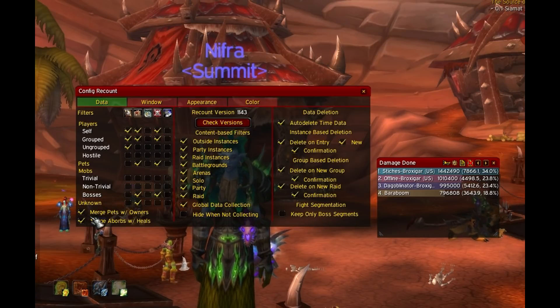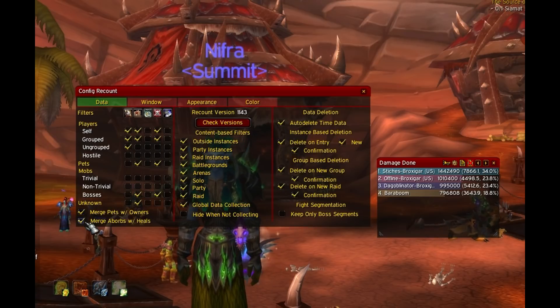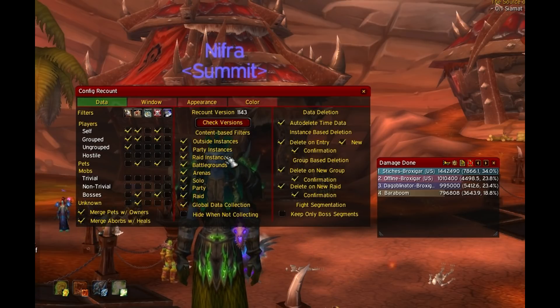On the bottom left corner, you can also choose to merge pets with owners and merge absorbs with heals — mostly directed at healers, of course. It's usually good to keep those on, but it's optional. The middle section lets you configure where you want Recount to show and track data: party instances, raid instances, the list goes on.